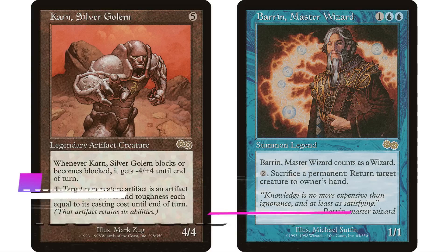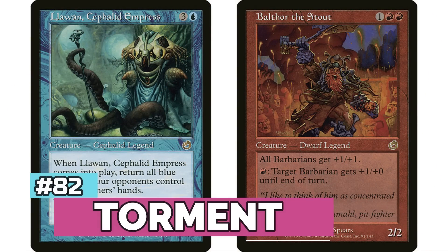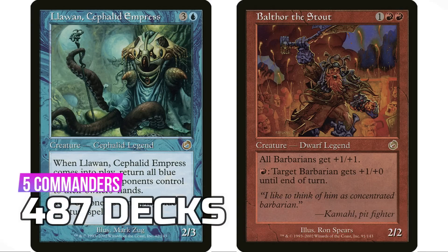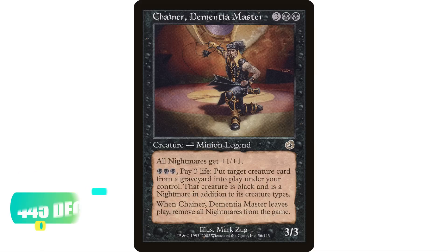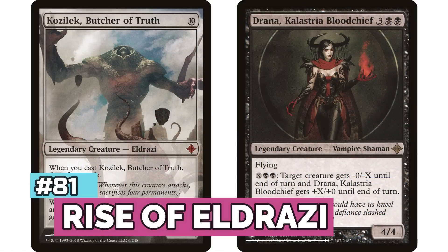At number 83 is one of my favorite sets, Urza's Saga, with two legendary creatures — Karn, Silver Golem, the first colorless commander, and Barrin, Master Wizard — for a total of 486 decks. Coming in at number 82 is Torment with five legendary creatures for 487 decks, with Chainer, Dementia Master far and away carrying the water at 445 decks.